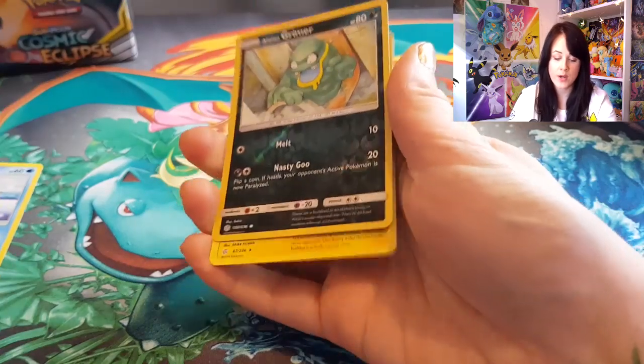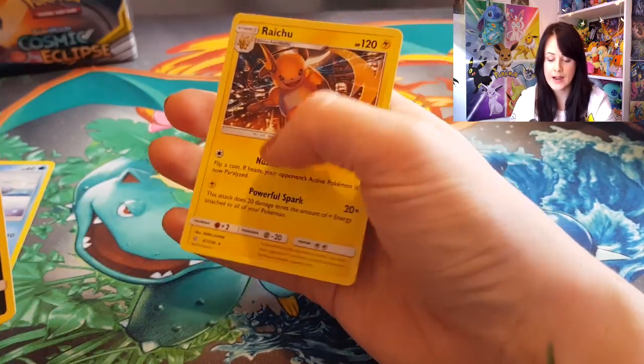Natu — I don't know why I can't hold these cards — Alolan Grimer and a Raichu.